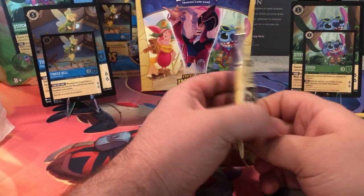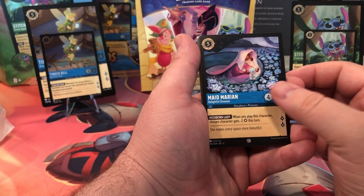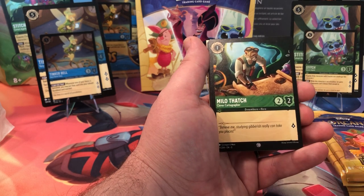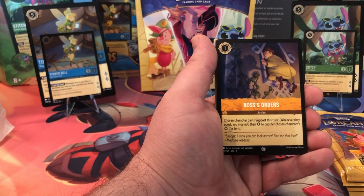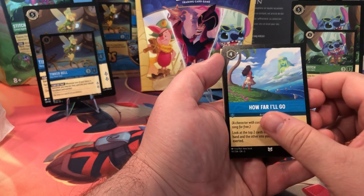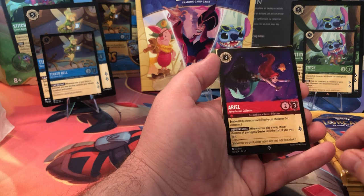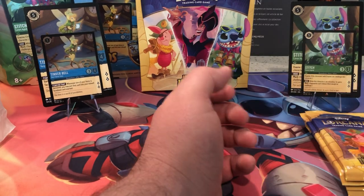Last pack of Minnie Mouse. Maid Marian, Gizmo Suit, Webby Vanderquack again, Milo Thatch, another Magic Broom — big one. Bosses Orders, Jolly Roger again, How Far I'll Go, Thaddeus E. Clang, John Silver. We got Ariel, and for our holo — Jim Hawkins coming in for the holo.